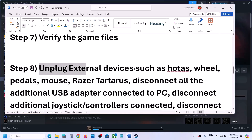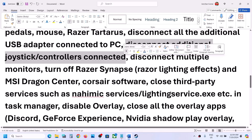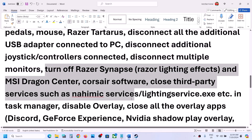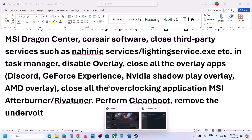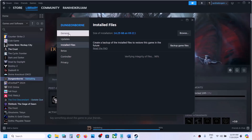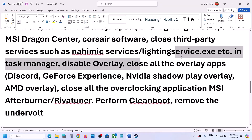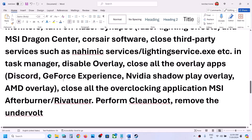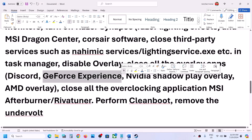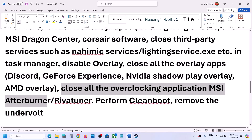Next step is to unplug all the external devices from the computer which you are not using. Disconnect those devices — also disconnect any additional controller connected, disconnect multiple monitors and try launching the game on a single monitor. If you have any third-party services or applications running, you can close them. Disable Steam overlay: make a right click on the game, select properties, go to the general tab and turn off the option which says enable the Steam overlay while in game. Also close all other overlay applications — if you have Discord running, you can turn off the overlay in Discord or simply close it. If you have GeForce Experience running, you can turn off the overlay or close all overlay applications. Also close all overclocking applications such as MSI Afterburner, RivaTuner, or any overclocking application, and then launch the game.